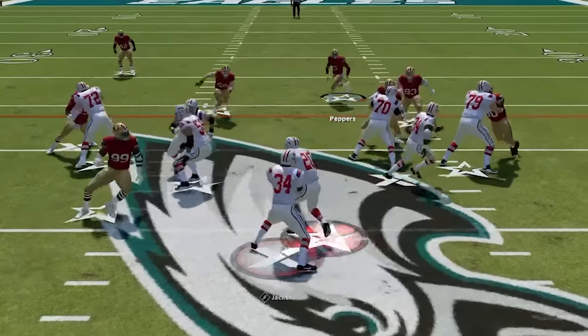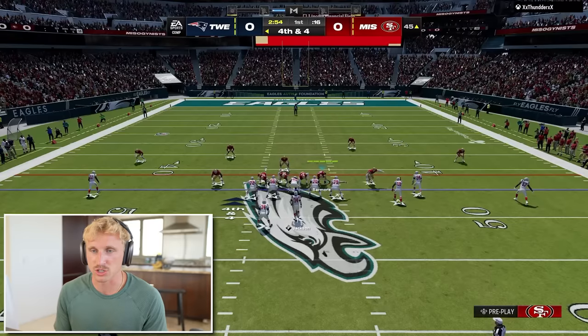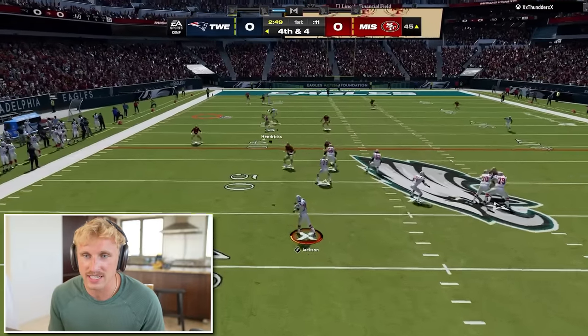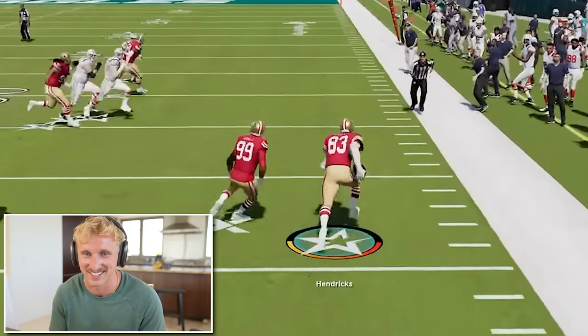Let's lock in. Third and four. Bagged. Fourth and four - he could get the field goal, it's a 62 yarder. I'm dropping coverage here. This is another RPO - no, I don't think he has anything. Six and seven - Ted Hendricks. Although I should have swatted that ball because I actually have worse field position now, but that's okay.